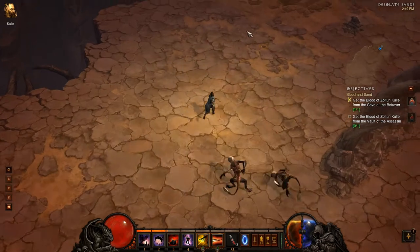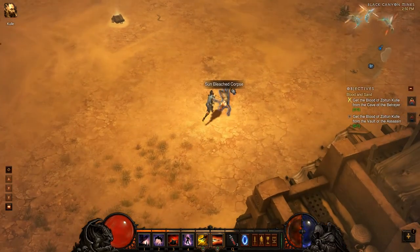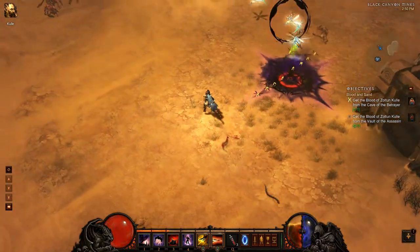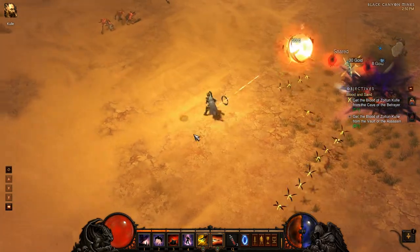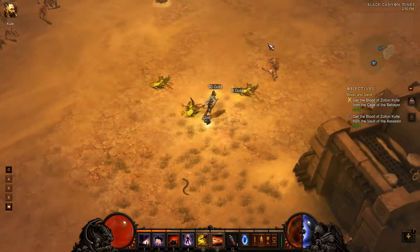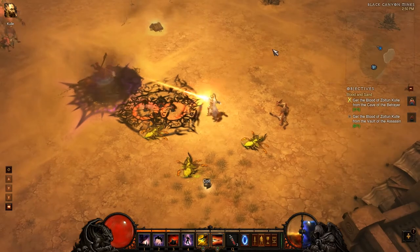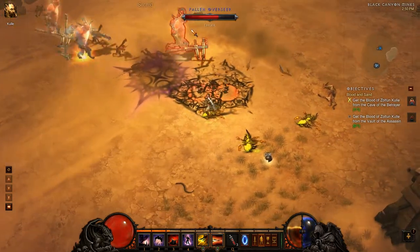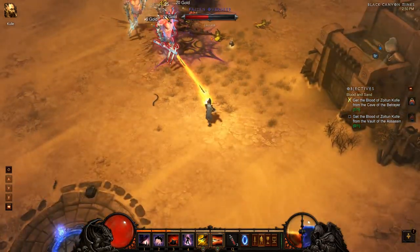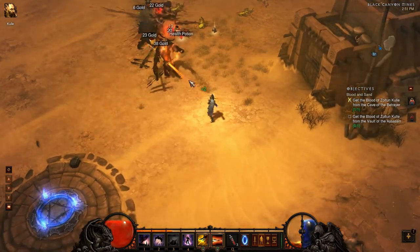Let's jump over to another zone real fast. I've come to the Black Canyon Mines. I'm not certain, but I believe there are some instances of an enemy type I'd like to show you — Deceivers. We've got some champion sand wasps — this is gonna be a pain. I need to make sure I don't get hit by any of their wasps. And here we go with some Fallen. First couple down to that trap nice and easy. Down they go! That hurts — hundred and forty damage. That's no good.